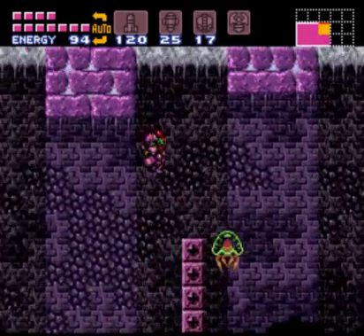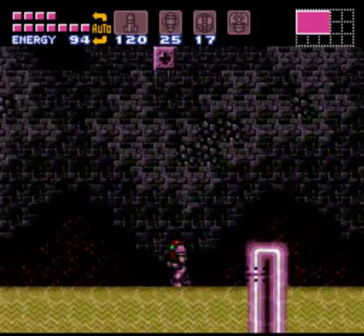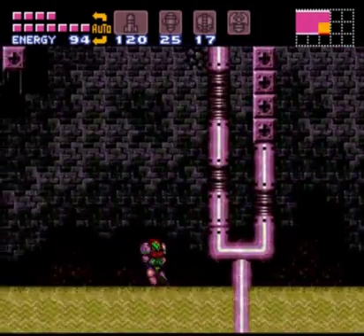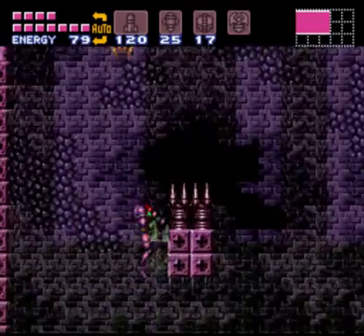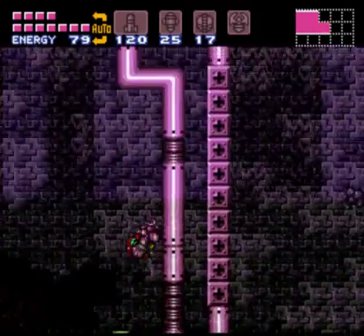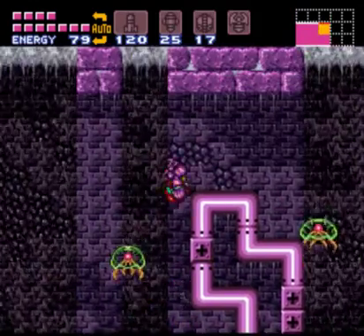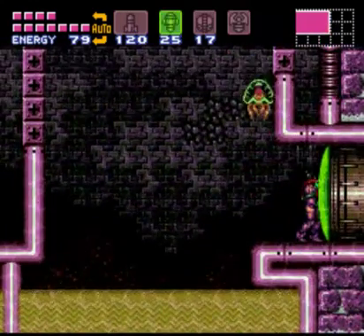In this room we basically just have a bunch of Metroids running around, and the sand is super annoying. We're gonna just jump over these things, and then at the end of this room there are two sets of doors. One's basically just a save room and a recharge station, which we're not gonna need, so we're just gonna take the other one and proceed through.